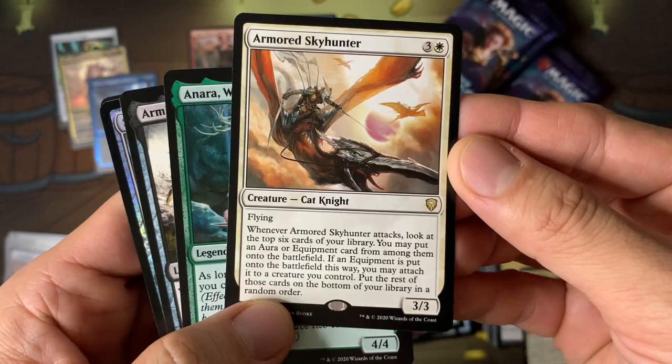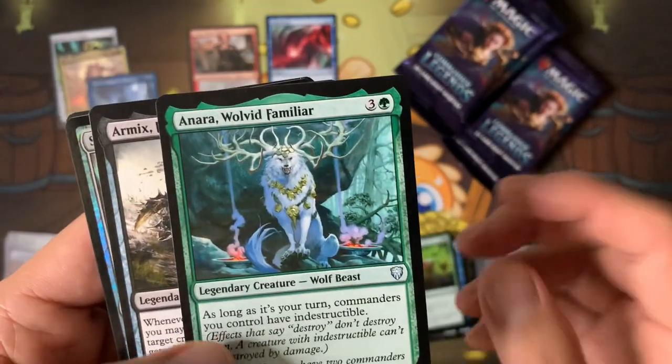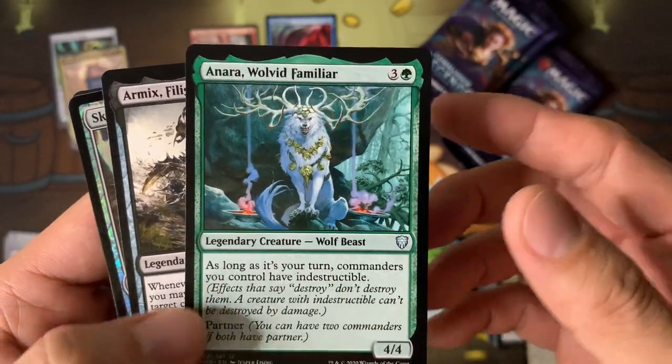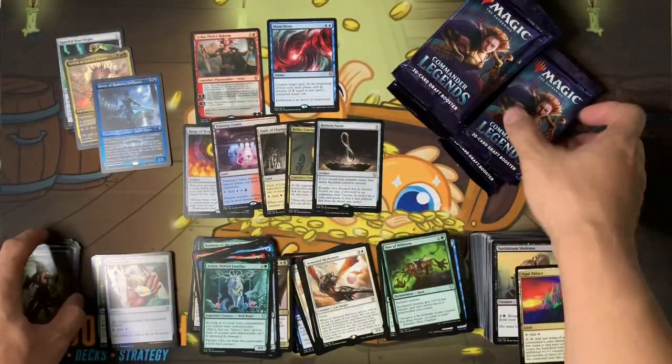Armored Skyhunter — cool little equipment here. There's a Naara and a Yara the Bear — I'm never going to remember those. Armix — we got a Diamond here too. Looks gorgeous in foil. Sky Diamond in foil — all right!